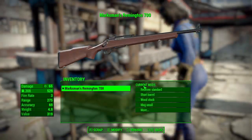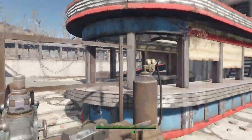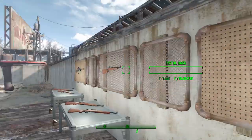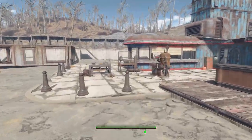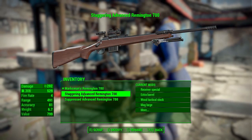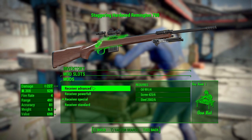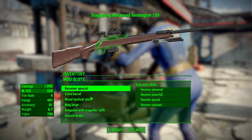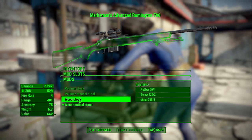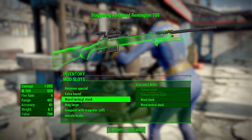Let's take a look at the modifications. I'll grab one of my pre-made rifles since some attachment points only show correctly when you start with the gun in question. Starting in the receiver category, we have a short list: standard, advanced, powerful, and special. In the barrel category, we have short, long, or extra. For stocks, we have standard wood, wooden tactical, polymer, and polymer tactical. In the magazine category, we have standard, small, or large.